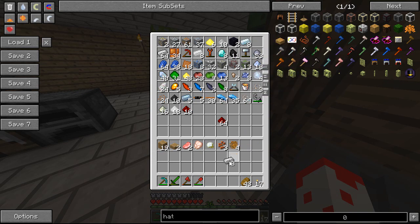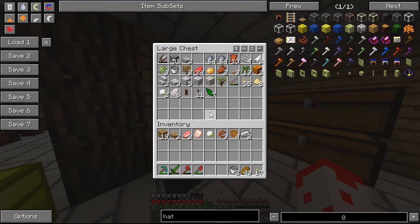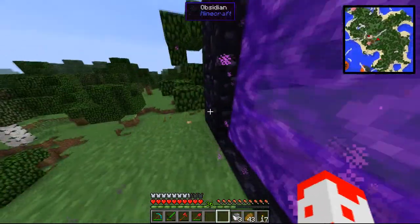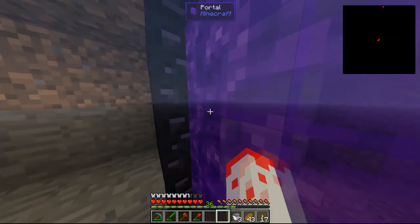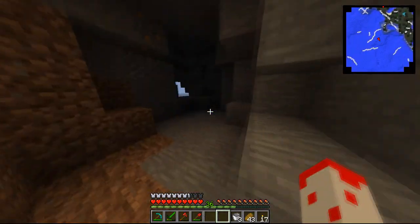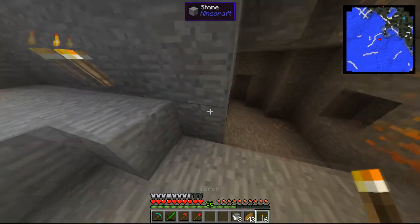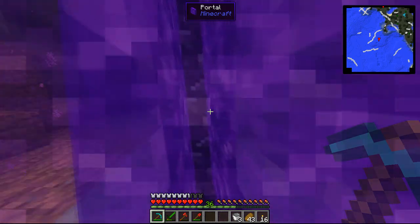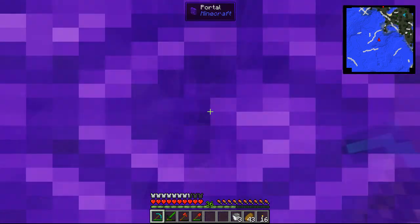Make some more buckets. We need to get this smeltery up and running. The smeltery's there - it just needs a casting basin. Can you make a casting basin? I'm not sure how to do that. Just use the recipe feature. I went through the nether portal and then it took me to the same world. What the fuck? Do portals work in this version of Feed the Beast? They should do.